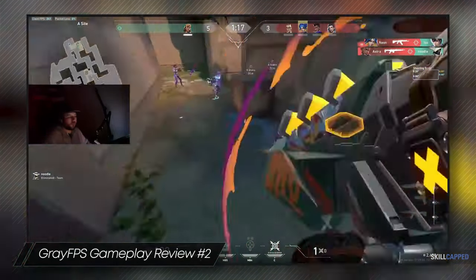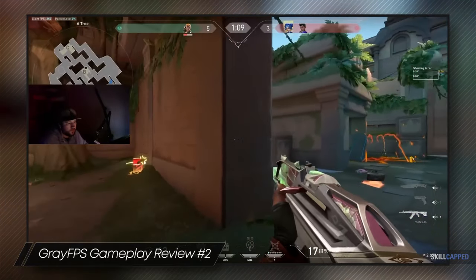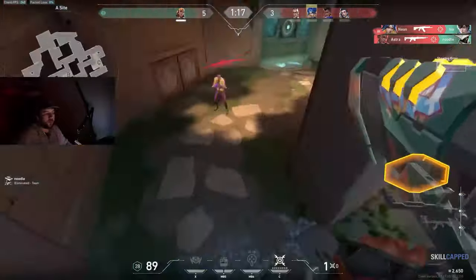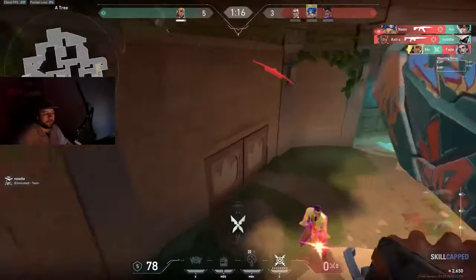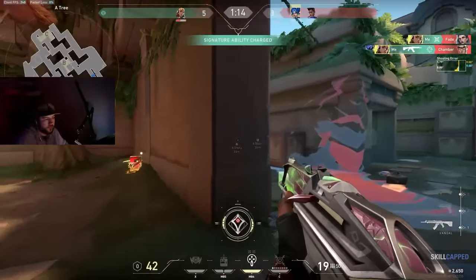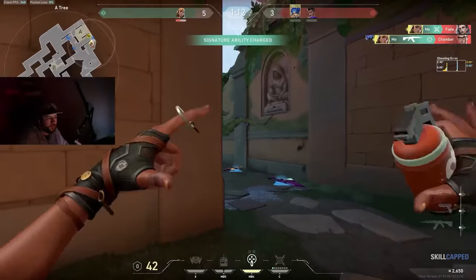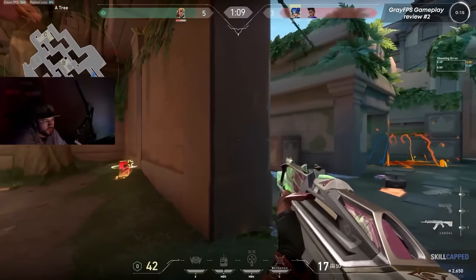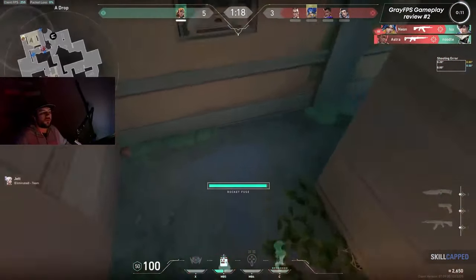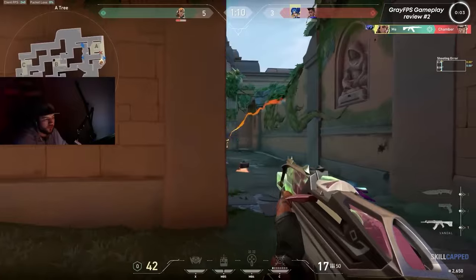In our next clip, we see Gray forcing his way into cover using his rocket and landing a kill in the process. Once he's blast-packed onto site, he realizes there are three enemies spread out. He uses his rocket to propel him into Tree where Chamber was waiting, and upon getting the kill, he pulls the pin on his paint shells to deny the angle the enemy was peeking from. Gray holds for the remaining player who swings in and loses. It's impressive to see how thoroughly Gray thought his options through while mid-air and chose his safest option.